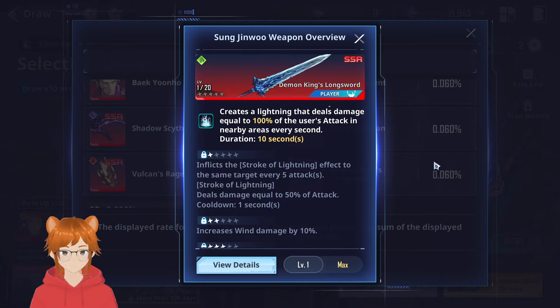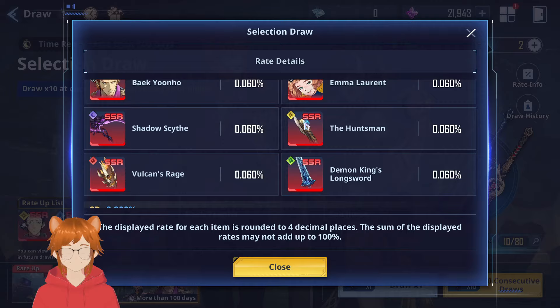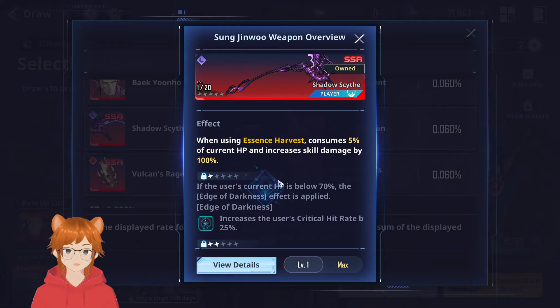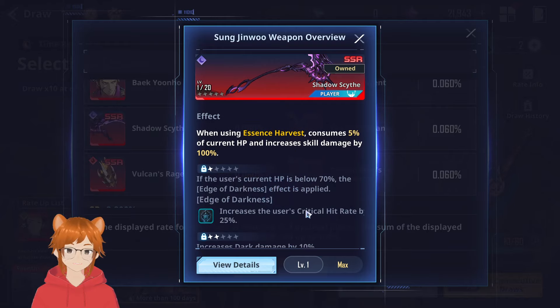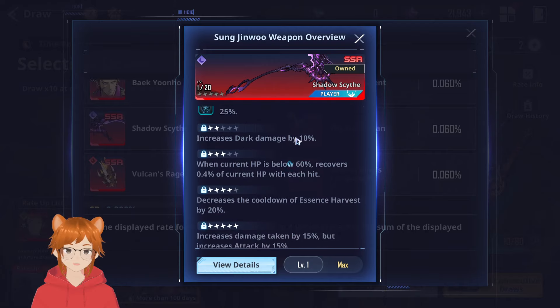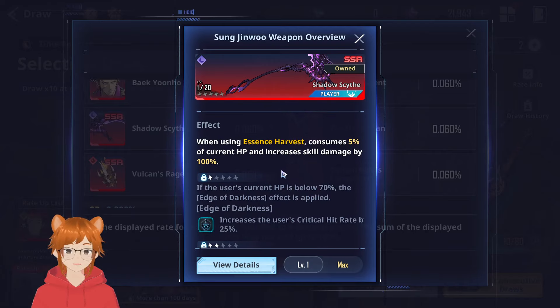Getting multiple dupes is like a pipe dream, to be honest. Next up we have the Shadow Scythe — this is free. It takes up a lot of HP, but you kind of want to be below 70% anyway to get a free 25% crit rate increase. Outside of that, it can be a double-edged sword — it might cause you to fail certain missions related to HP.